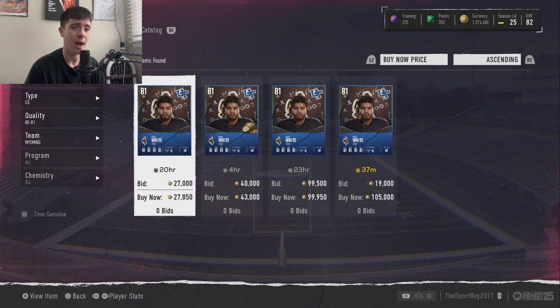Those are the 10 budget beasts currently in College Football 25 Ultimate Team. If you enjoyed the video, make sure you like, subscribe, comment down below, and turn on post notifications. Let me know if I missed anyone — maybe we'll do a part two, or even expand to 50,000 coins in a future video. I appreciate all your support — so close to 1,000, hopefully we can hit it by the end of the night. I'm NTG, peace out.